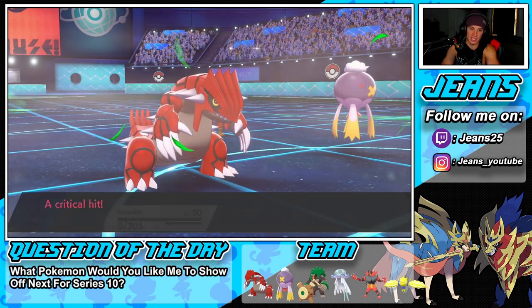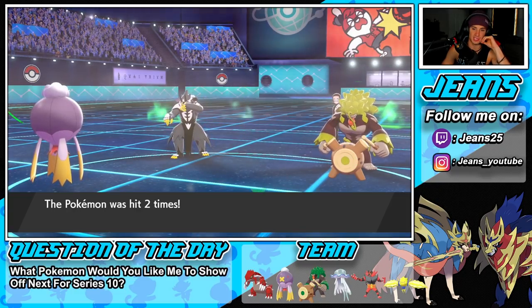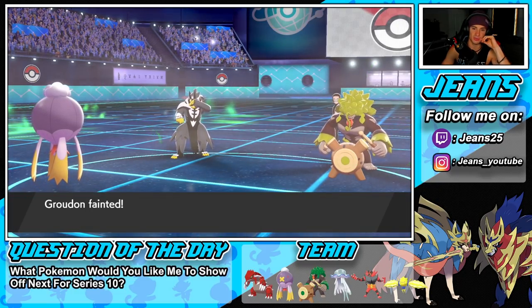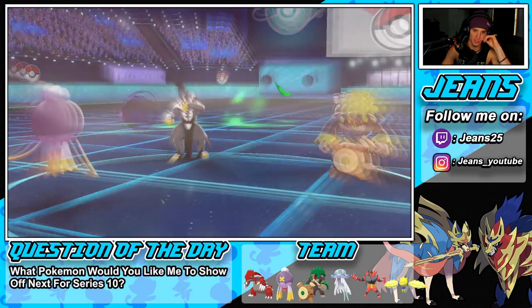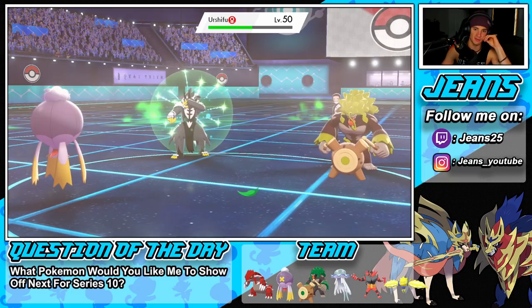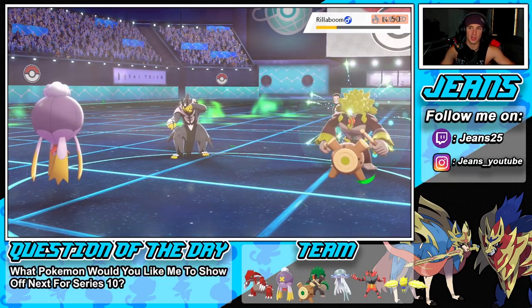I bring out Rillaboom and Glide into that target. My Taunt should be over now — that's big. Shadow Ball comes through dealing a lovely bit of damage. I think we only need one Rillaboom turn for the Grassy Glide setup. Their Tailwind is almost over as well.